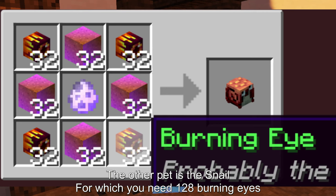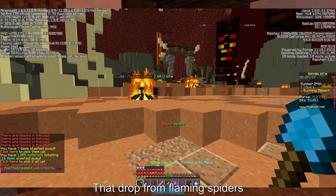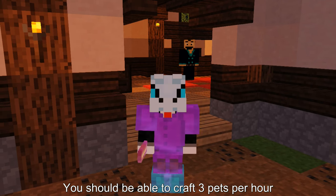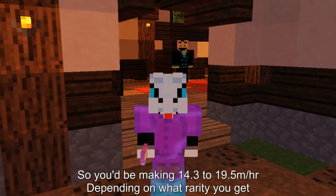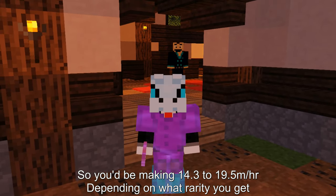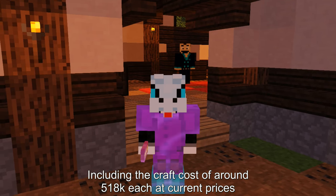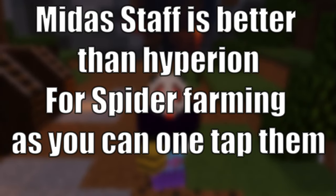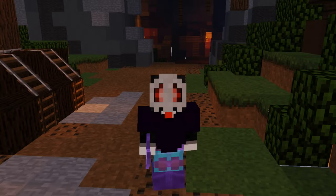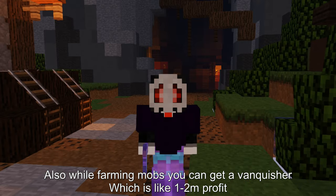The other pet is Snail, for which you need 128 burning eyes that drop from Flaming Spiders. You should be able to craft 3 pets per hour, so you'd be making 14.3 to 19.5 mil per hour depending on what rarity you get, including the craft cost of around 518k each at current prices. Also while farming the mobs you can get a Vanquisher, which is like 1 to 2 mil profit.